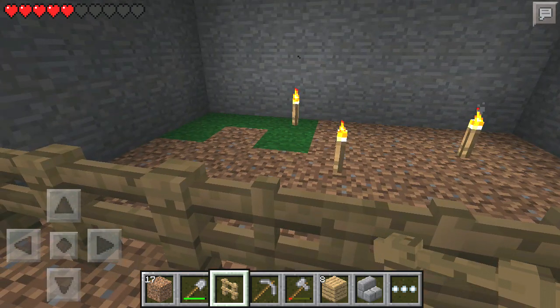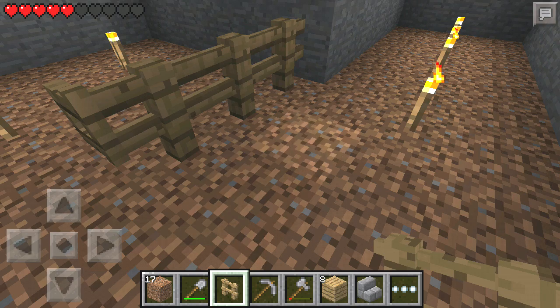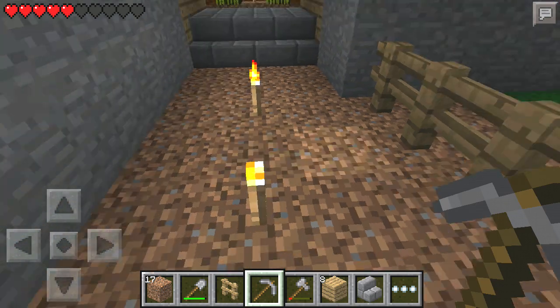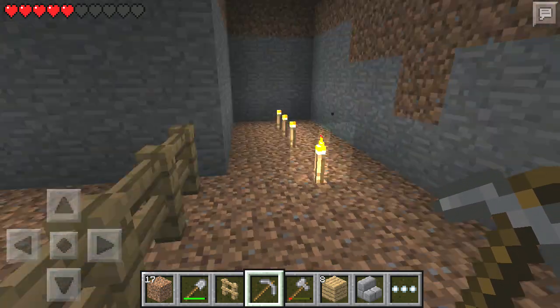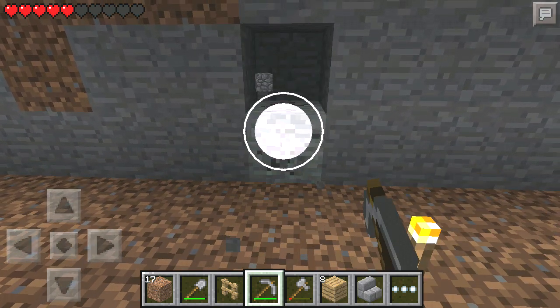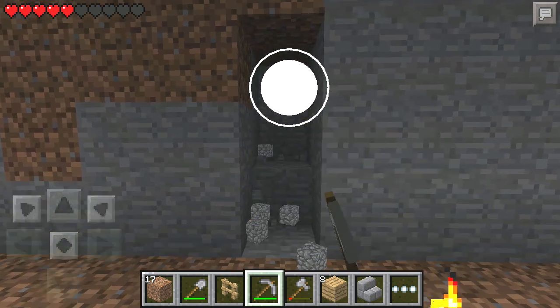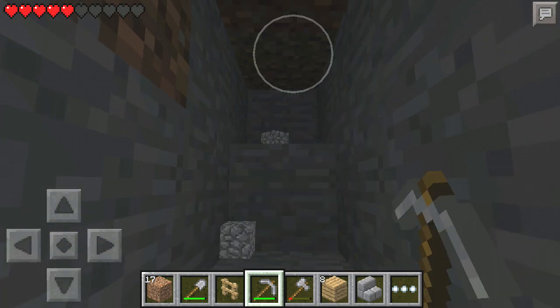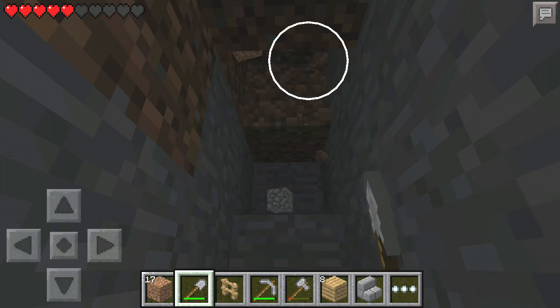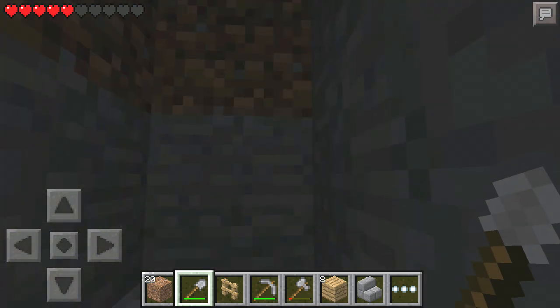I have grass growing in this area now — that's come through from the tree farm just on the other side. I'm going to start by building a tunnel to move these sheep through from the upper room. I'm going to dig back just a bit here, and hopefully I'll be able to connect this tunnel with that upper room and then move the sheep in through this tunnel.